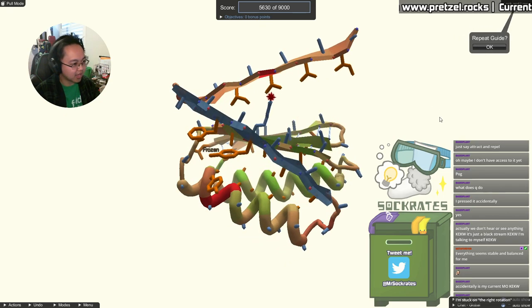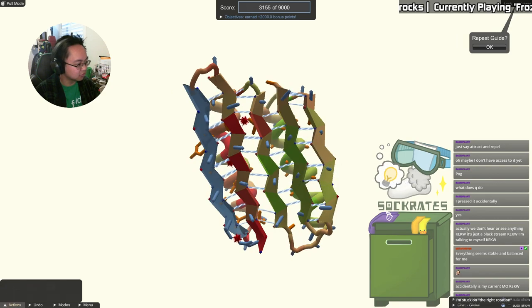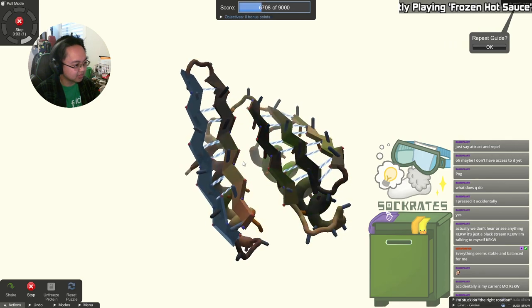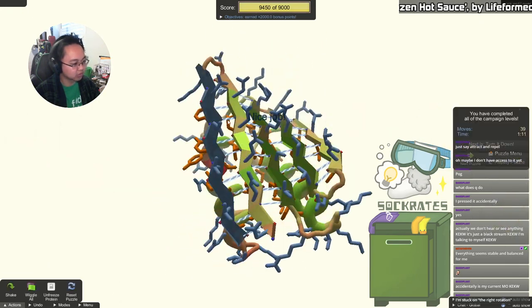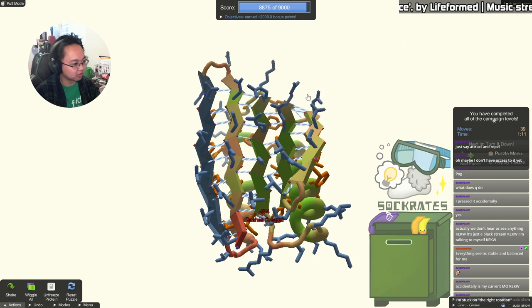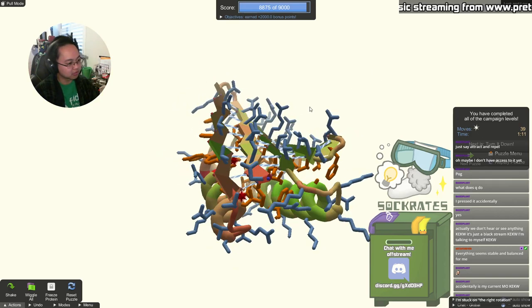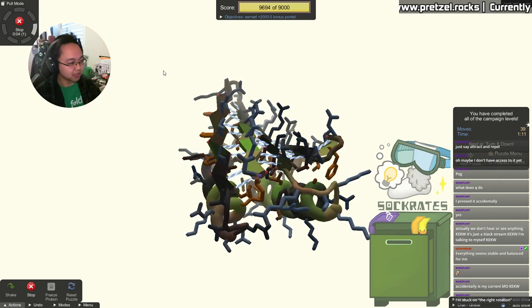In this puzzle, the recommended solution is to freeze that segment and drag this downward, then use wiggle to clean up. Notice how the frozen segment doesn't move when we're pulling on the protein — it's locked in place. Freezing is good for controlled pulling. You can also press F to freeze or unfreeze the entire protein. It's always a good idea when done working with freeze to unfreeze everything and wiggle, to allow the extra degrees of freedom that wiggle needs to really explore the possibility space.